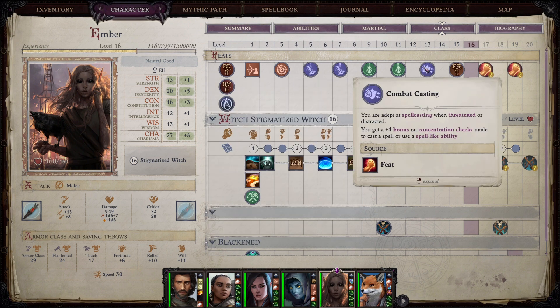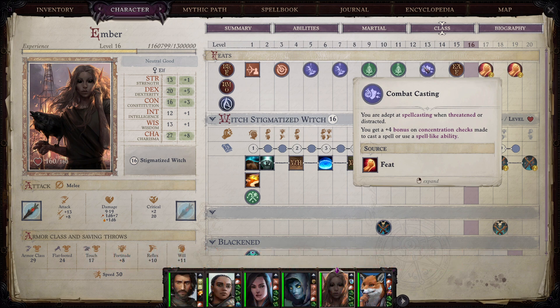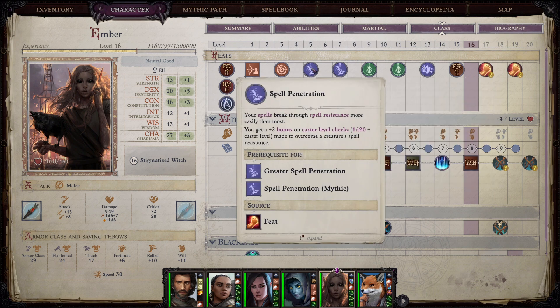The first feat is Combat Casting at level five. This is one I personally like, however you could easily drop it for something else if you wanted to. The thing about this build is that it doesn't really start to pay off damage-wise until about act three, because we're going to get a bunch of items in act three that push her damage over the top with minimal effort.